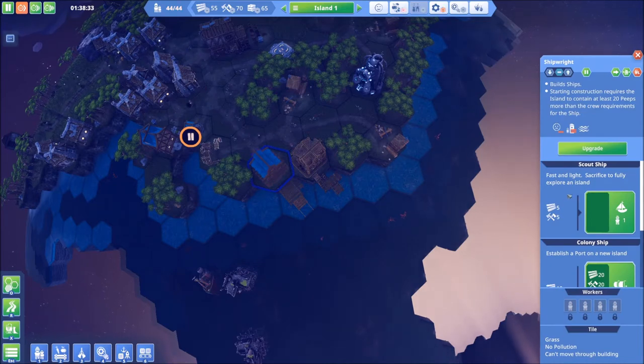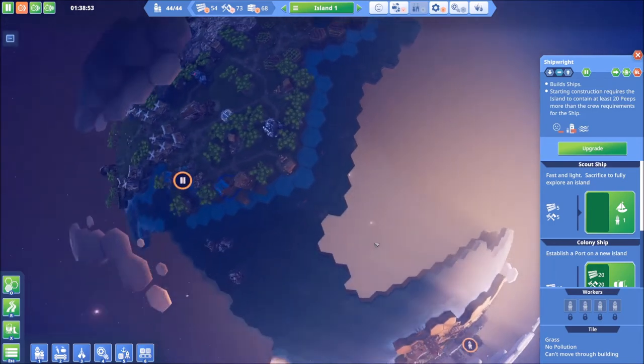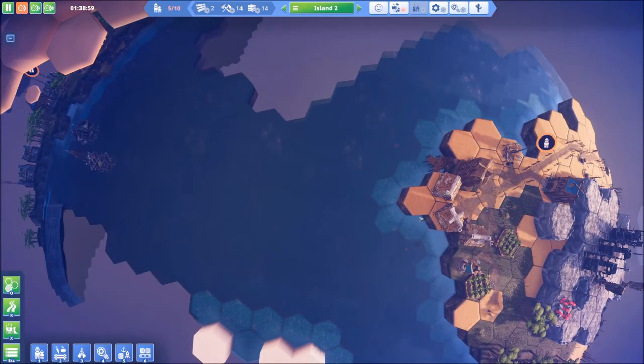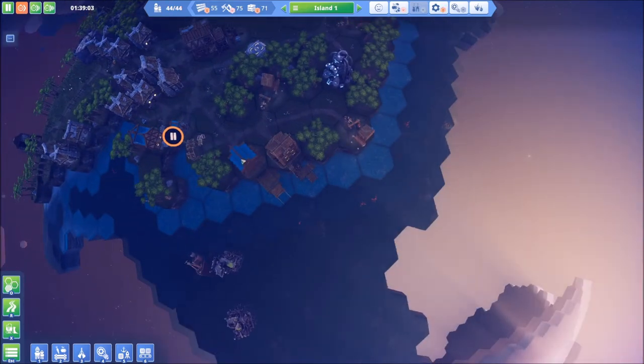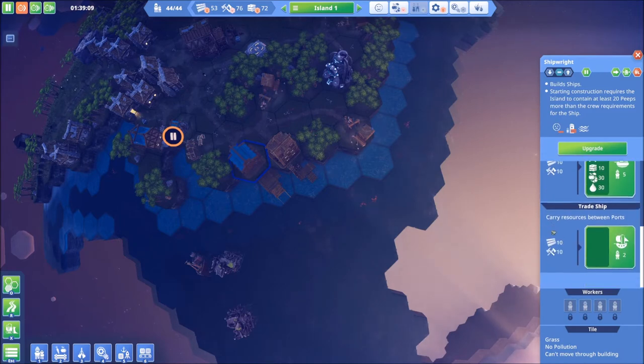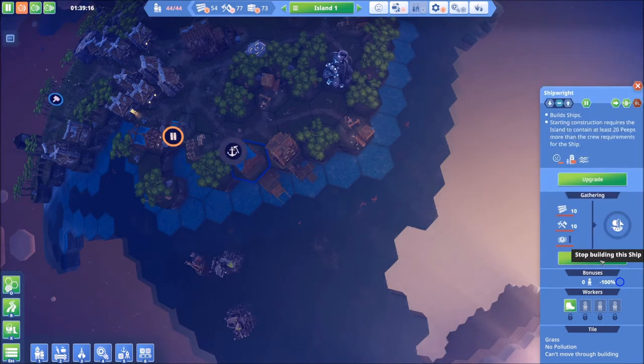So what do we want first? We can do a scout ship, which will be a great idea to move quickly through the ocean and find other islands — hopefully there are other islands here on the planet. We can sacrifice it to fully explore the island and remove all the empty tiles we see over most of the planet right now. We can do a colony ship, which is what we had before — that gets sacrificed to establish a new port. And then we've got the trade ship, which is what we want right now so we can carry resources back and forth and create our trade routes.